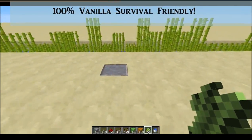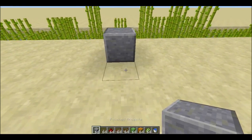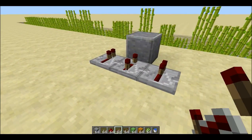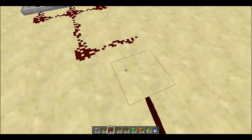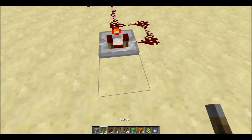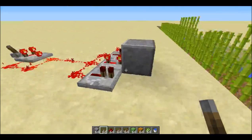It all starts with a single block right in the middle of where you intend your field to be. Into that block you want to point a repeater, put two repeaters next to it. The one pointing into the block should be on three ticks. Connect them all with redstone, then do a little fast pulser behind that. It involves a comparator in subtract mode - go ahead and switch that on.